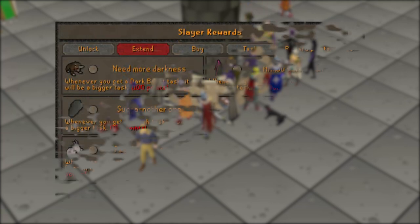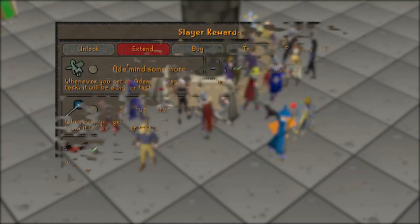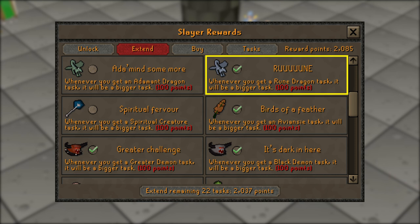First one is going to be 'Fire and Darkness', which will extend your black dragon tasks. You can then do brutal black dragons and King Black Dragons on this task, which can make you quite a bit of money.